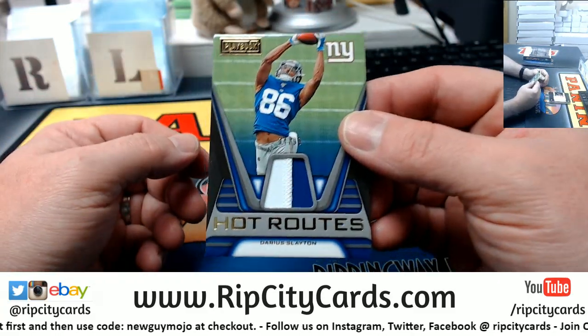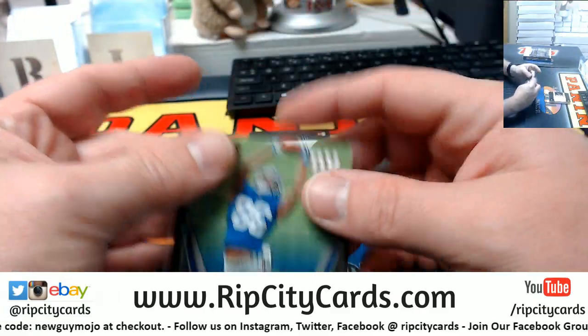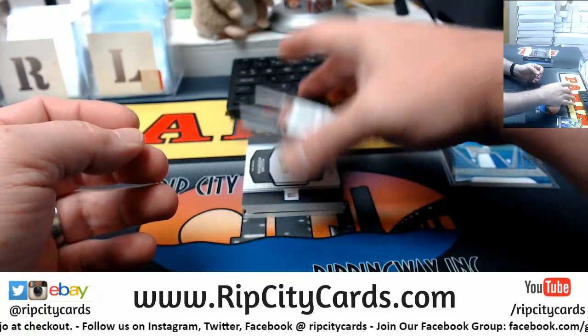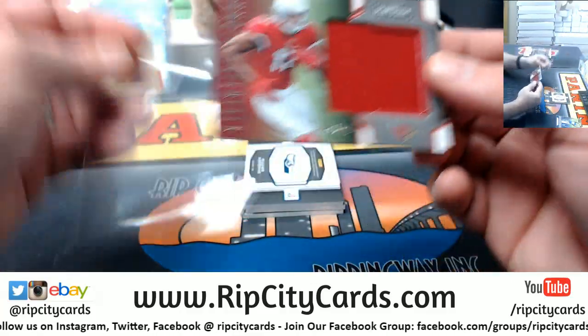We've got some dude — Darius Slayton for the New York Football Giants to $99, multicolored, so starting off hot. Hakeem Butler to $299 for the Cardinals.